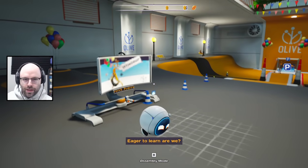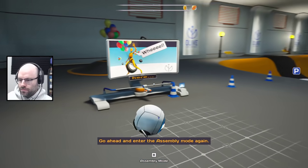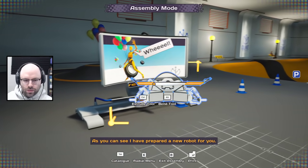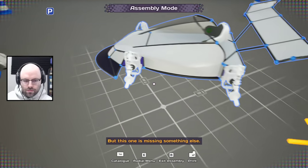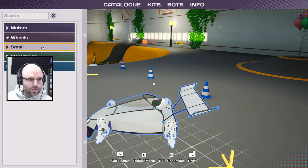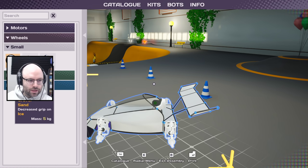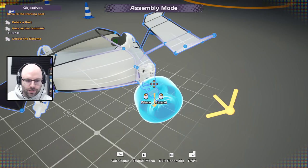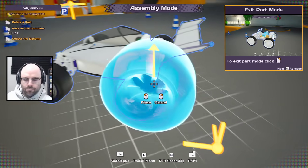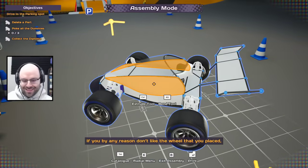I honestly assumed that these would be like mines. Look at that — poke all the dummies! Under no circumstances delete a part. Poke all the dummies, collect the diploma. The tutorial is very slow but I think that's what we need in a game like this because we're going to be asking a lot of questions anyway. It's a drone but it's just missing tires. We're gonna need some wheels — small racing wheels.